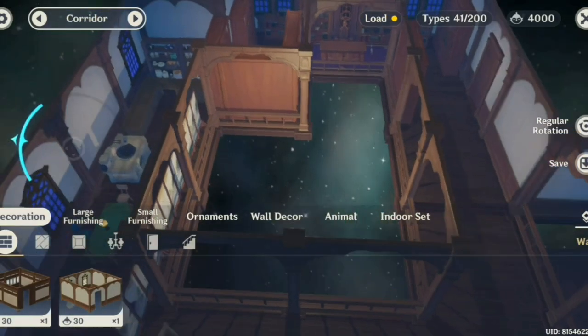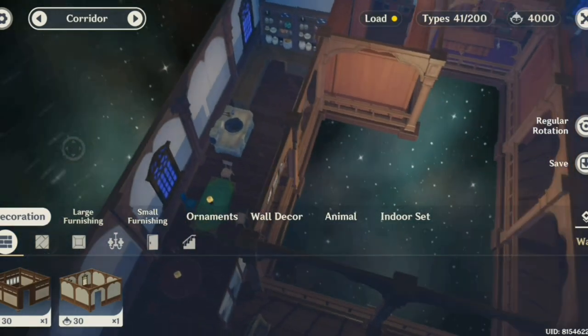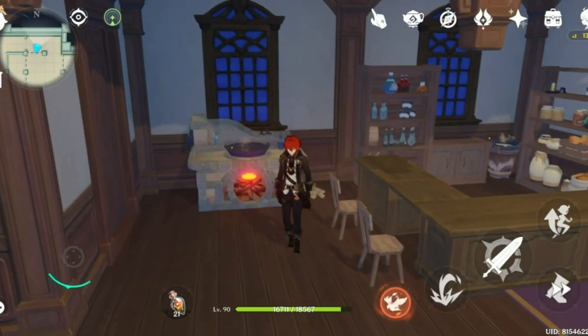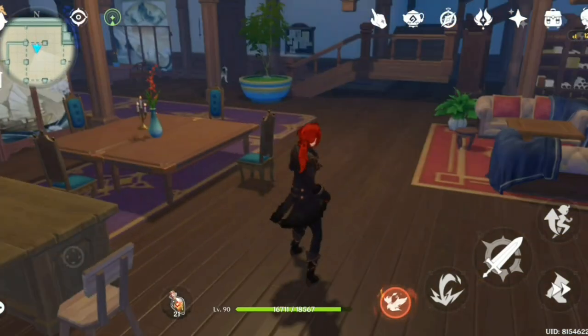For example, I actually crafted two of the big stoves — one on the ground floor and one on the second floor. So I'm still thinking about whether I should plan more carefully about where I want to put the big stove. Let's get into the next item.